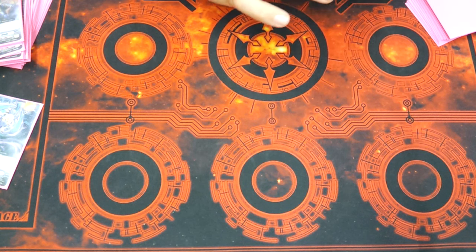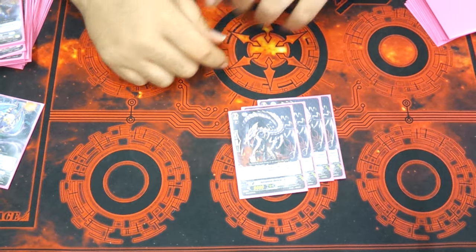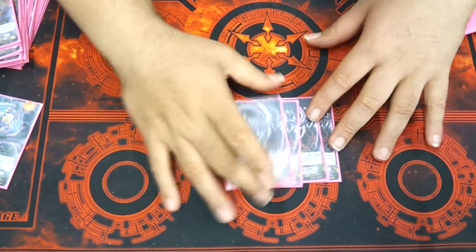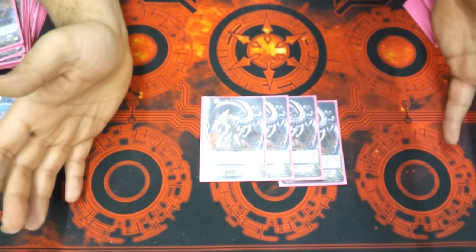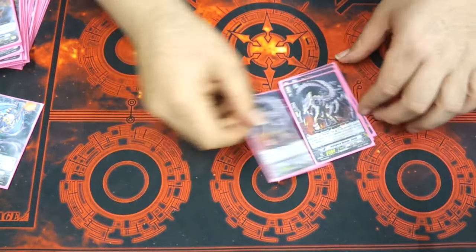Then we go to the grade twos. I play the locking Gale unit. Locking is a great mechanic — it definitely slows down your opponent. If you're able to lock people's rear guards, it definitely hurts them, especially when they're deleted.